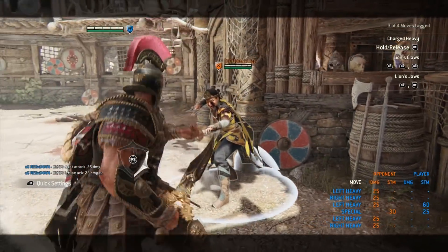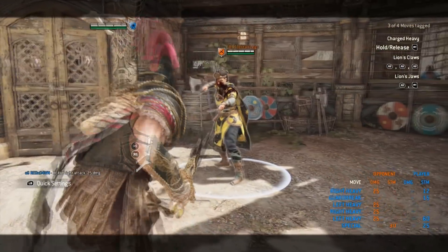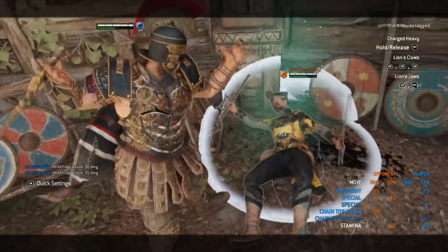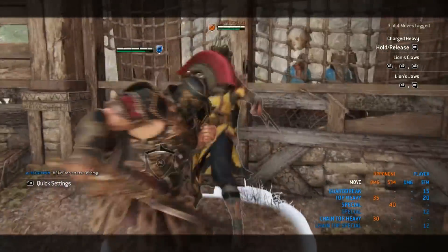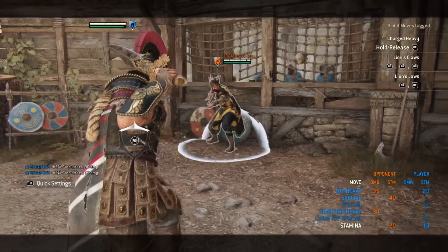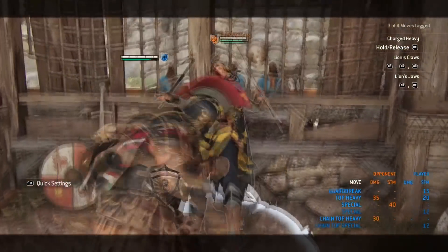Lastly for basics, you have various options from a guard break. A guard break gives you a guaranteed 25 damage heavy in any direction — left, right, or top. On a wall splat, hold the heavy button and hold the GB button to initiate that combo — it locks them in and the entire combo is guaranteed. You want to GB, push them into a wall, hold your heavy and GB button (square on PS4). This combo is massive and will take off quite a bit of health.